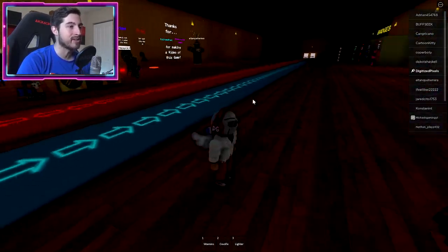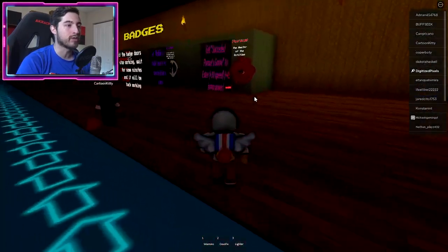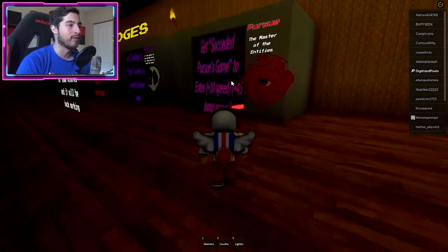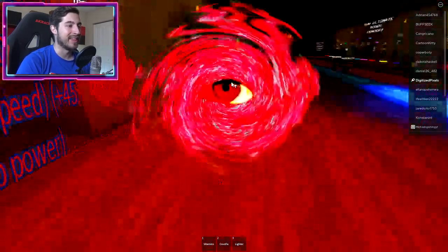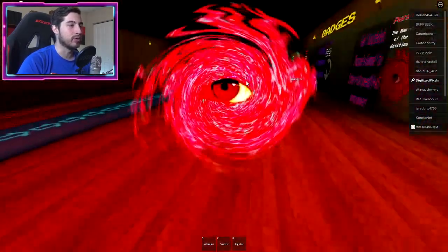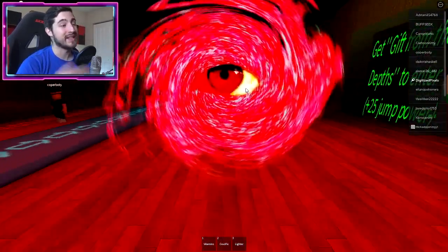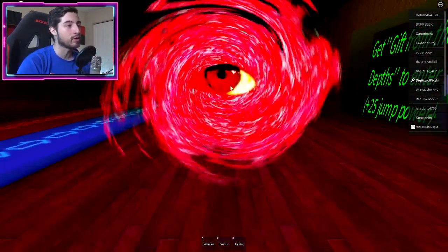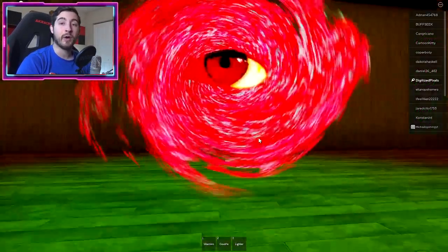Hop out, go forward, and there he is — the Pursue guy. You should get the badge! Once you go over here to the Pursue badge morph, you should be able to become him. Look at that — the All-Seeing Eye, the true god of Doors. He sees all doors, he sees through the doors.